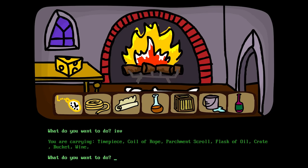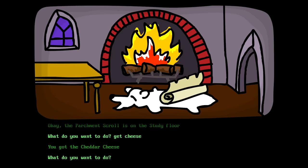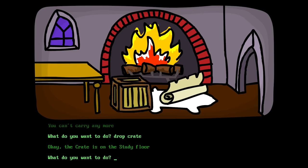We don't need that stupid scroll — that just told us to do the bookcase thing. Now get the cheese! You got the cheddar cheese! Sweet! Can I get the fire? I can't carry anymore. Does that mean I could do it? Drop crate! Get fire! You can't get it!